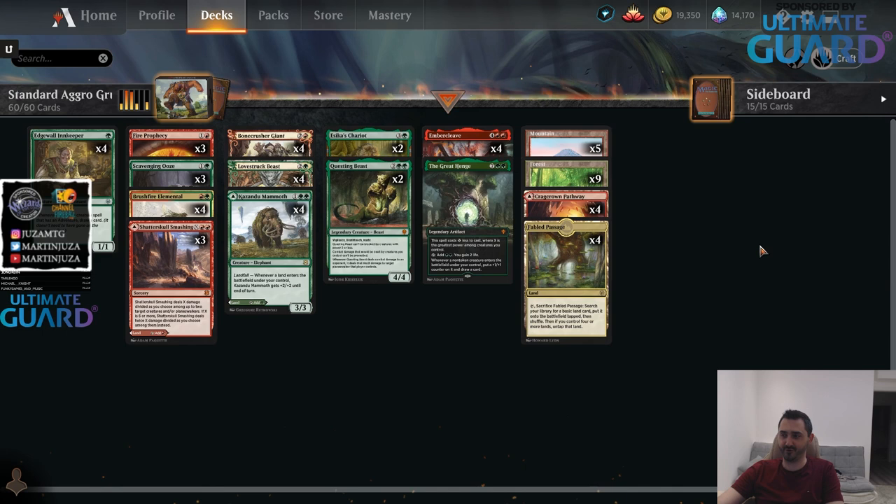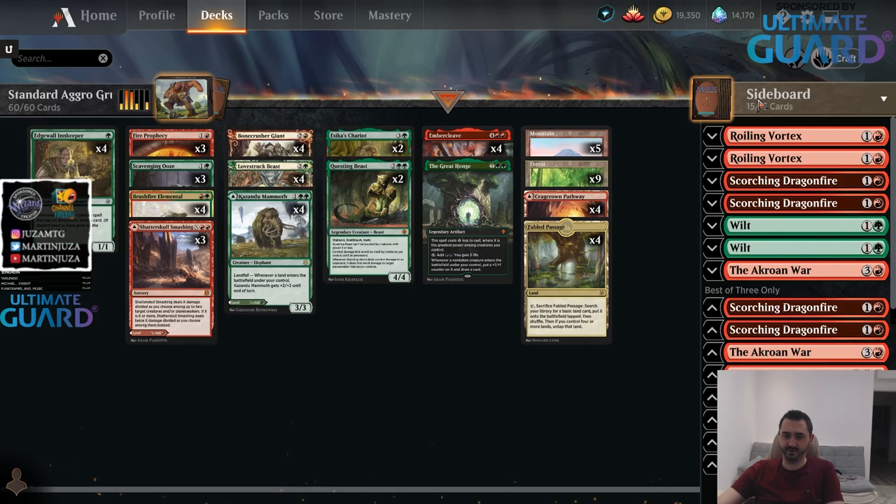I was playing Monored two days ago, and everybody on the ladder was playing Eorion decks — literally 75% of my opponents. I had a really easy time crushing with Monored, because those are usually your good matchups. You want to play against Rogues, you want to play against Sultai, blue-black control, that kind of stuff.